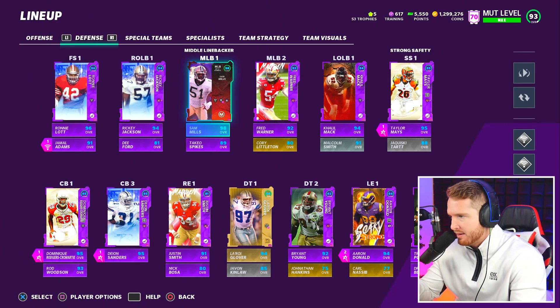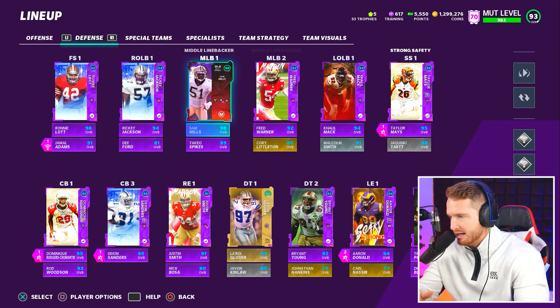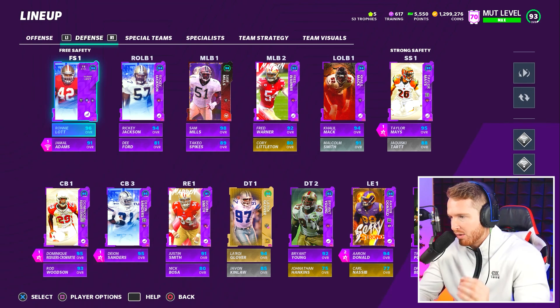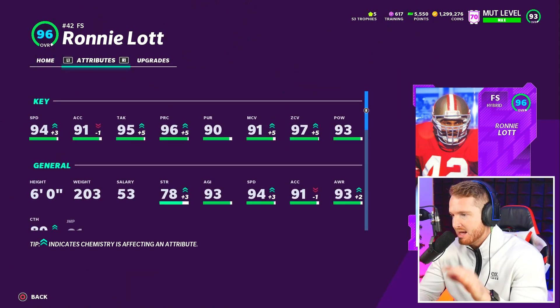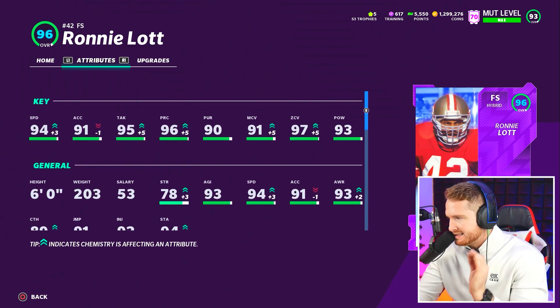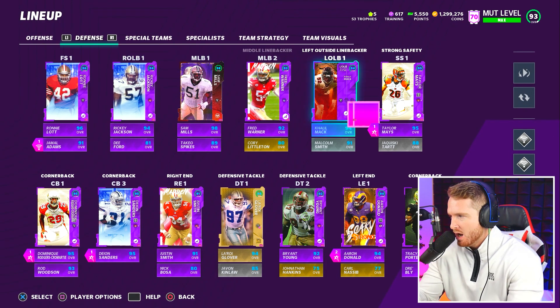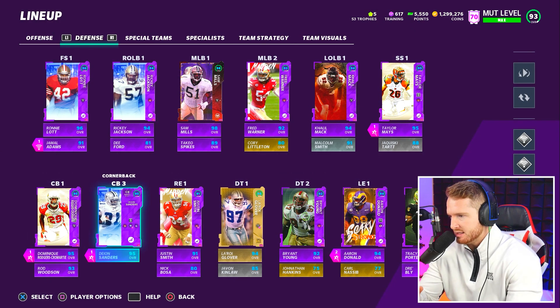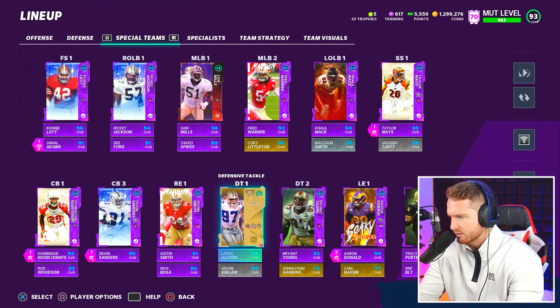Moving to the defensive side of the ball — this is where things get interesting. My linebackers don't see the field, so any linebackers other than Ricky Jackson and Cleo Mac who play on the D-line aren't seeing the field. Ronnie Lott is a brand new card in the game right now. Looking at his stats: 94 speed, 97 zone coverage, 91 man coverage, and his hit power is insane at 93. Very well-rounded and versatile — 96 overall. I also have Taylor Mays, Tracy Porter, DRC, Deion Sanders, Jamal Adams, and Aaron Donald playing D-tackle.